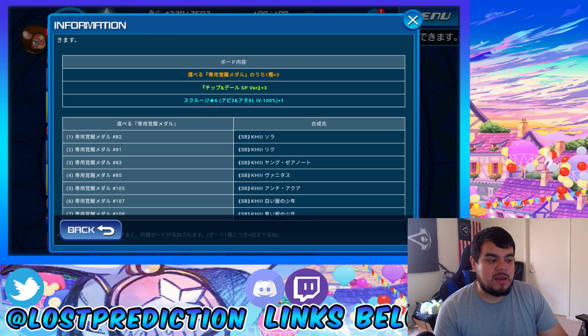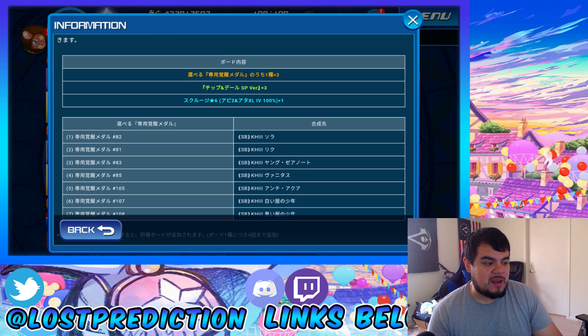Attack Boost 7, SP Gauge 2 Max. The trait medals for these boards are Super Burst Kingdom Hearts 3 Sora, Super Burst Kingdom Hearts 3 Riku, Super Burst Kingdom Hearts 3 Young Xehanort, Kingdom Hearts 3 Vanitas, Kingdom Hearts 3 Anti-Aqua, Kingdom Hearts 3 Boy in White, and Kingdom Hearts 3 Boy in Black. You can unlock these boards up to 5 times.